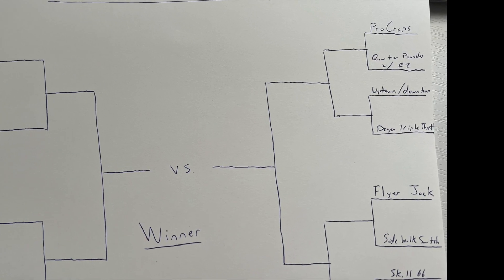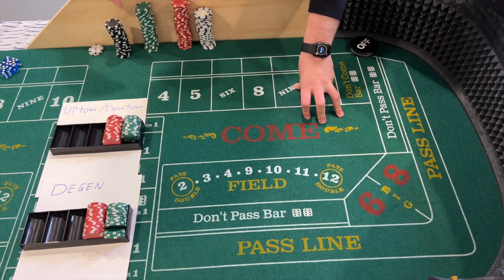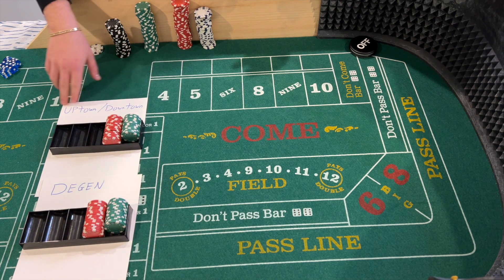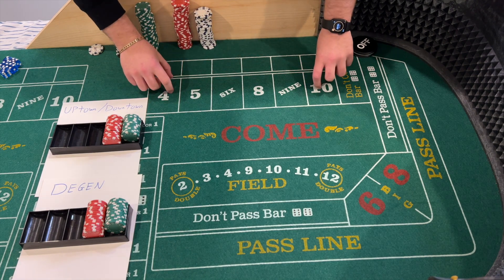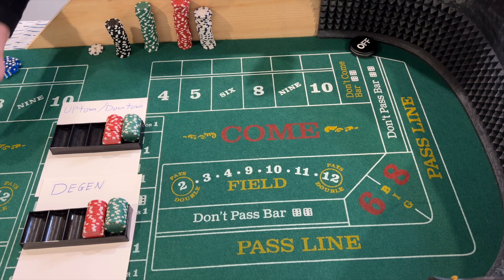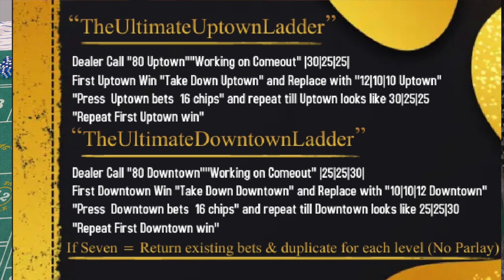In this video we're going to do the Uptown Downtown versus the Degen Triple Threat. I have the two bankrolls counted out — $500 in each bankroll. Vince's bankroll will be here for the Uptown Downtown, and my bankroll for the Degen Triple Threat will be up front so you can all see it clearly.